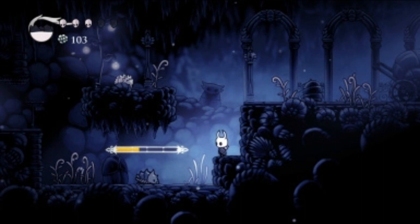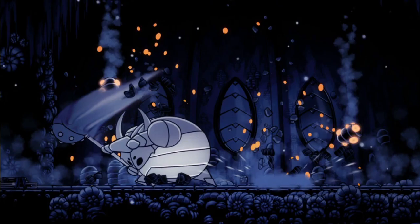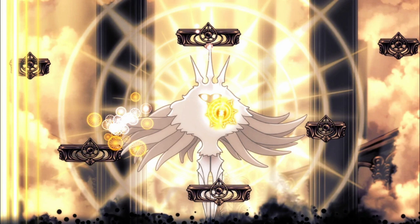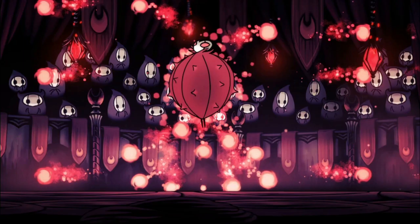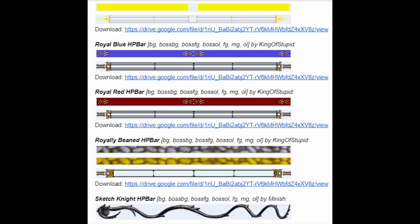Number 9: Enemy HP Bar. Not knowing how much health an enemy has left can be a fun mystery sometimes, but in other cases you'd really just rather know for sure. Thankfully, this mod delivers. The default HP bar it provides is even visibly divided into sections that often correspond with bosses' individual phases, such as how often Grim does his pufferfish attack. The appearance of the HP bar can also be altered with a certain other mod that may or may not appear higher on this list.